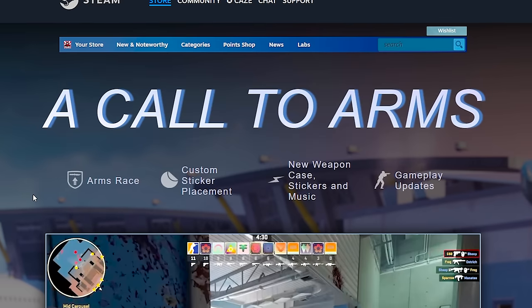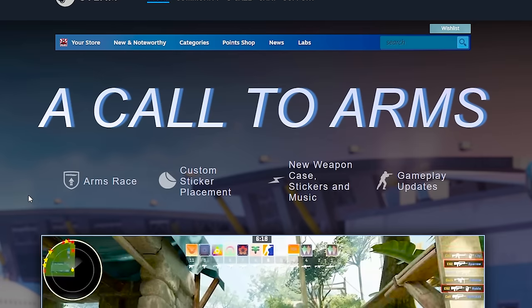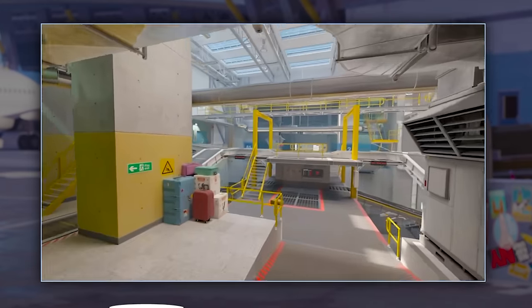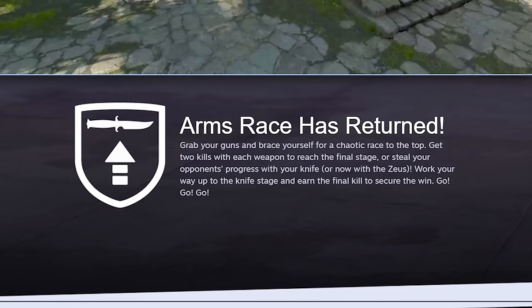They're calling it 'Call to Arms' and it adds Arms Race, custom sticker placement, new weapon case stickers, music, and some other game updates. You can already see right here — Arms Race is back, there are kukri knives, the kukri knife has been added, and wait — are those Zoo skins?